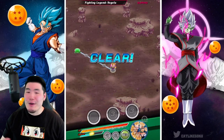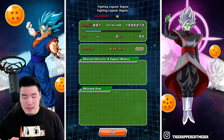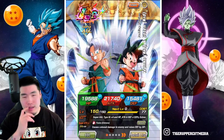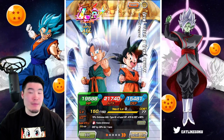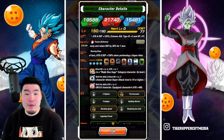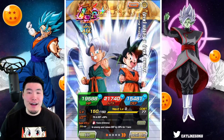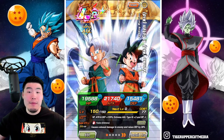That is the Extreme Z Awakened LR Goten and Trunks. Let me know in the comments down below what you guys think about them. One thing I will say is we didn't see as much of their defensive abilities as I would have liked to show in this video, because that's something I really wanted to focus on. But trust me — they are good defensively in the second or third slot. They are really tanky as a second or third slot unit. First slot, not so much, but after they super they get a lot of defense. And as you saw, the offense is definitely there. The damage is definitely there. So I'm a big fan of the EZA.